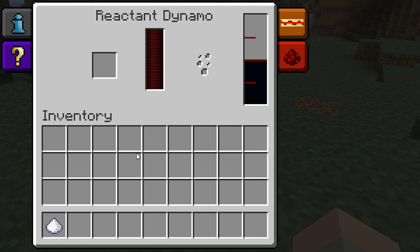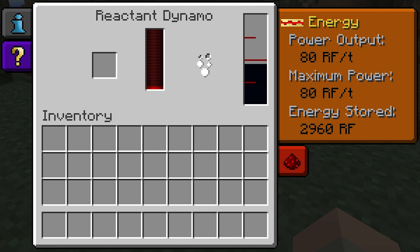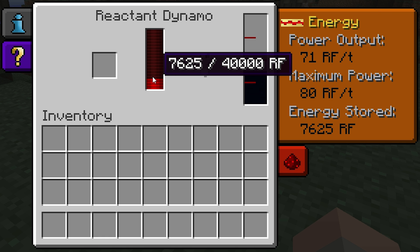As soon as you have both a reactant and a liquid present in the Reactant Dynamo's interface, it will begin producing Redstone Flux. This bar in the interface will show you how much Redstone Flux is available in its internal buffer.